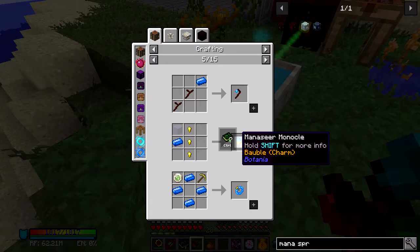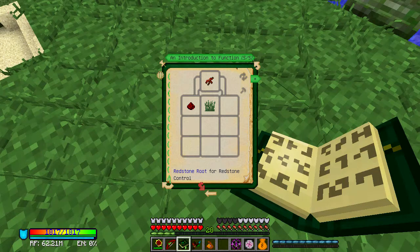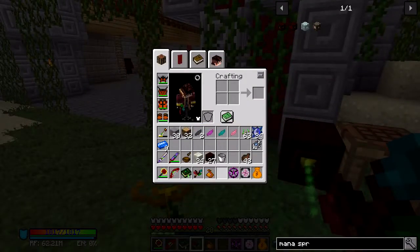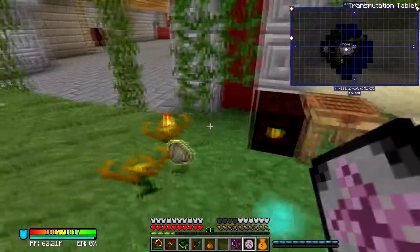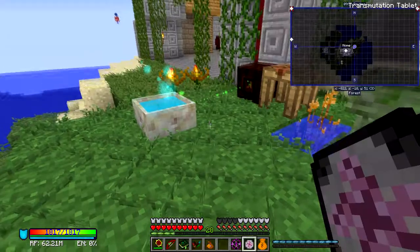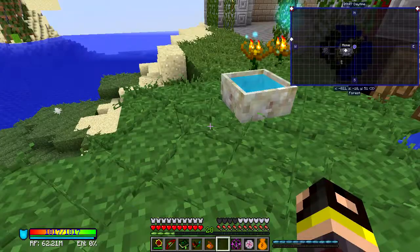There are barbell items and augments — mana flux field, mana pylon — wow, there's a lot of things. We've got to make the mana steel monocle, which allows us to see the area of effect of plants. Let's put glass into the mana pool — we've got the mana steel glass. So we need the monocle — with this and then gold ingots, or it could be nuggets actually.